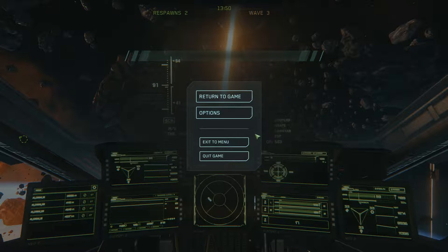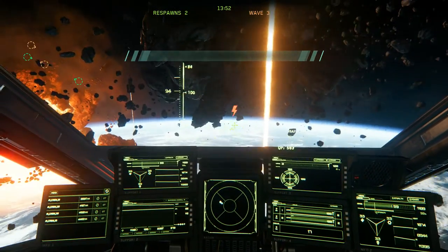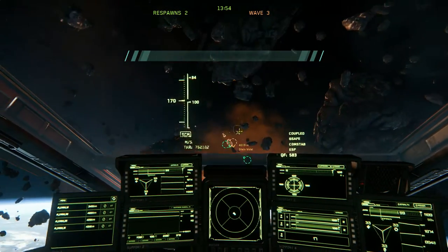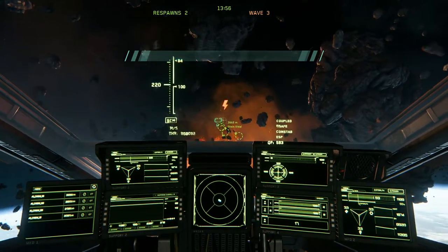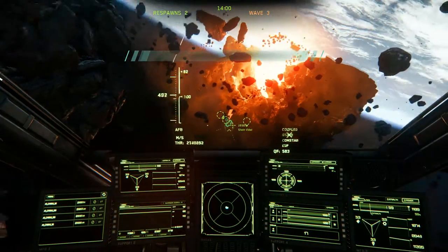This is a new test at Frapp's full version. So some of the things we're going to go over in this video: we're going to go over some targeting, some tips and tricks. We're flying the Cutlass Black today.